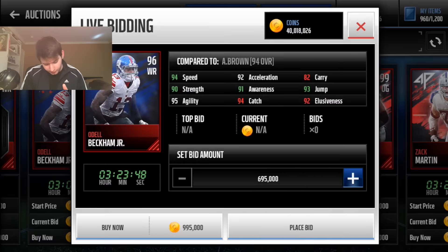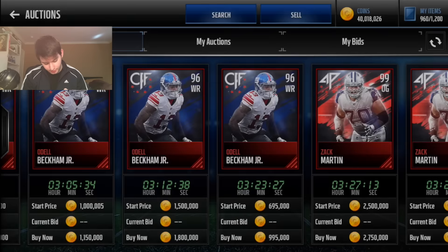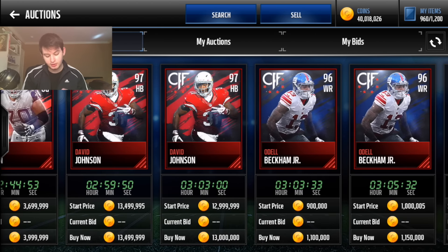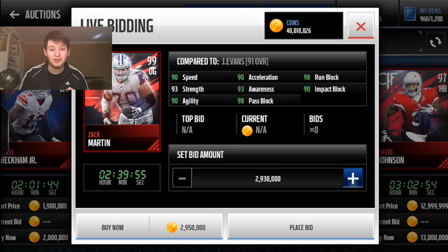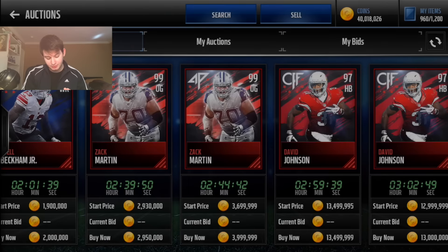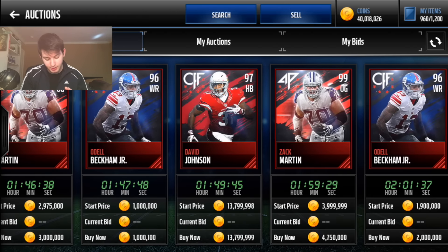So we all know about the Zach Martin. Here is Odell Beckham — wow, 94 speed, 94 catch, 96 overall. I'm kind of glad they released a new Beckham. We need more ABs, more Mike Evans, more Odells, more AJ Greens for sure. This Odell has really awesome artwork — great stats all around, very fast, about a million coins right now, better than the Team of the Year Odell. The Zach Martin — 90 speed for an offensive guard, 98 run block and 98 pass block. Definitely completing that set — best O-guard in the game.